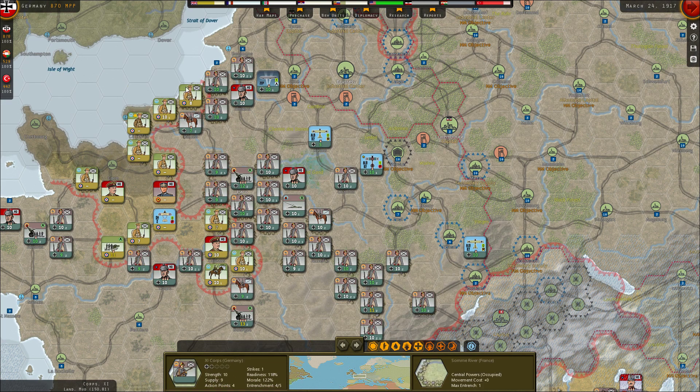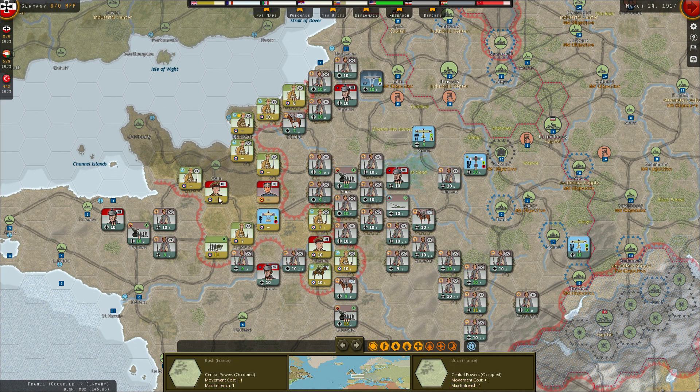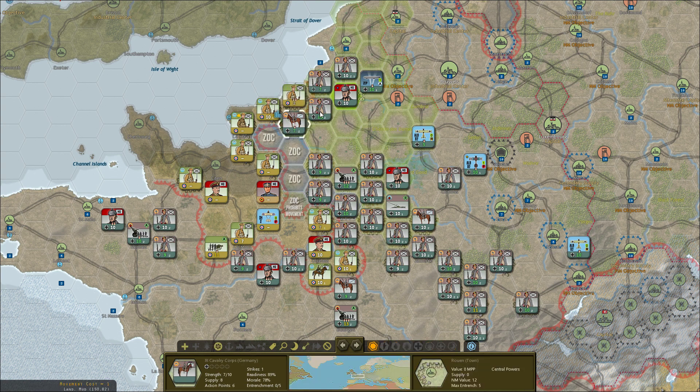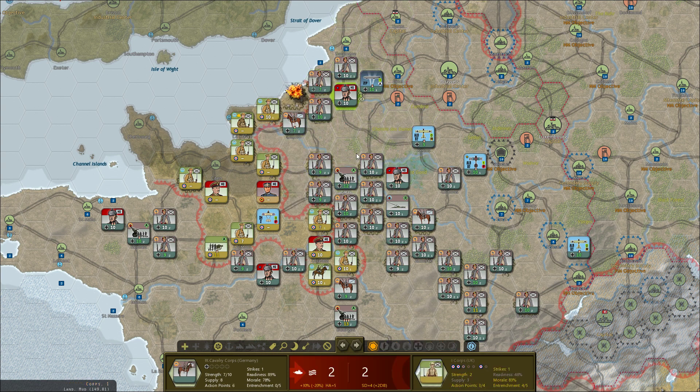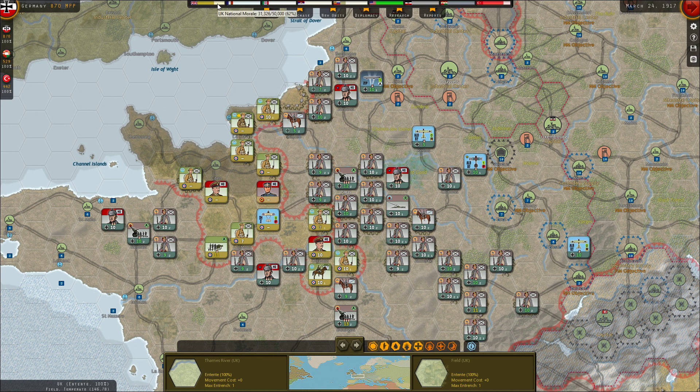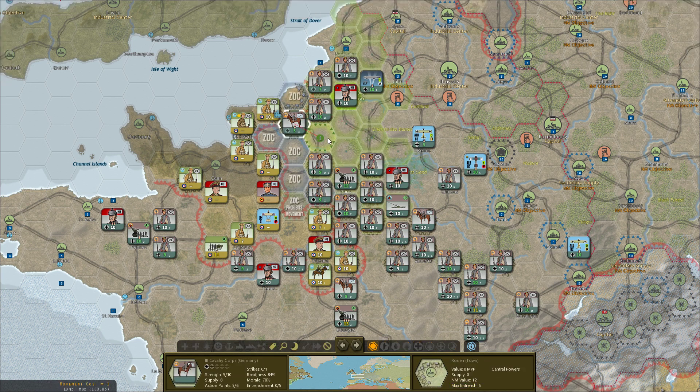We're going to check out the remaining front in the west, which is basically just Normandy and some other parts held by the British. We've pretty much surrounded their forces. I can see this first UK core — even though it has a lot of experience with three total experience — can be easily crushed. We'll start with an attack over here: six damage dealt, three damage taken. I'm going to attack with the Cavalry as well and got some national morale bonus for that.